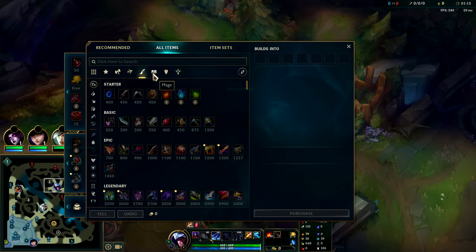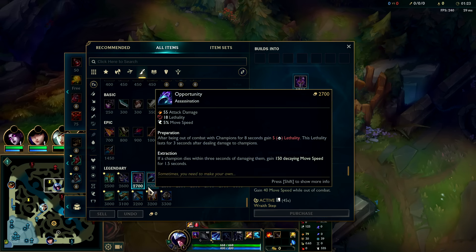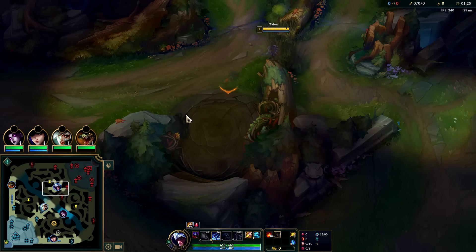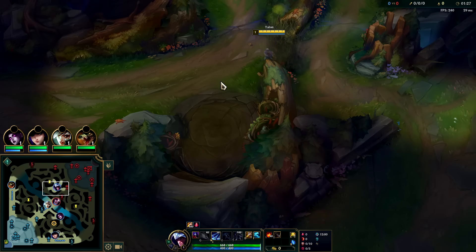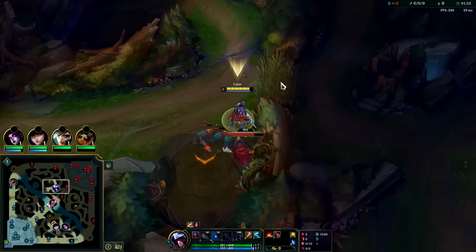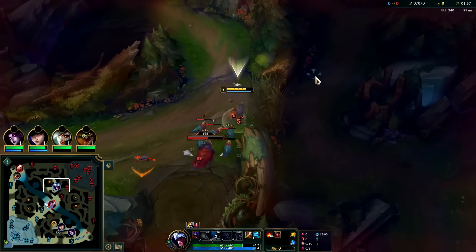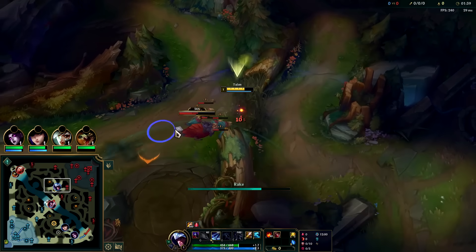For our build, we're going to be rushing Yomu's first item. Yomu's is incredibly overtuned at the moment for the price - you just can't beat it. The burst, the AD, lethality, out-of-combat movement speed, in-combat movement speed for 2700 gold is insanely good. You see it specifically on junglers a lot because they don't have to worry about building HP since they're ganking. You don't really see it on laners as much, especially top laners or bot laners.